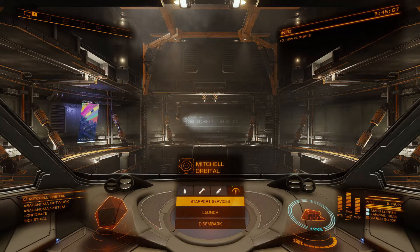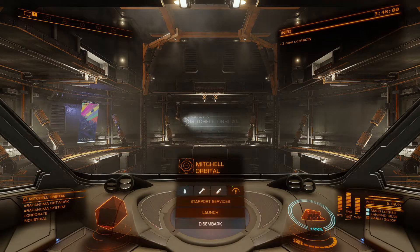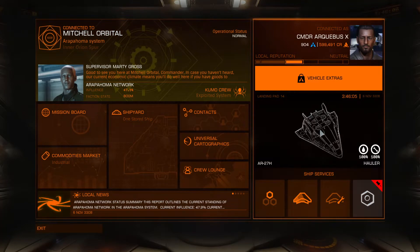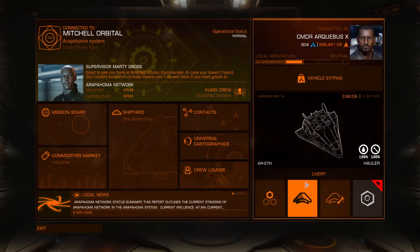Hello and welcome back to our Elite Dangerous Let's Play Poorly. When last we were here, we got ourselves into a new ship. Let's take a look at this guy. This is a hauler ship, and so that means we need to do some hauling.